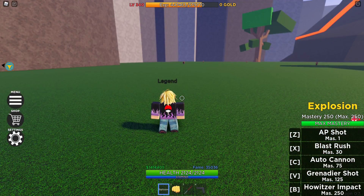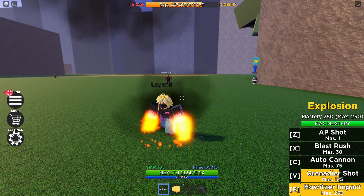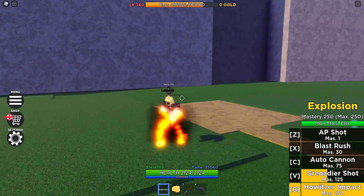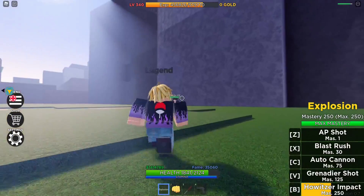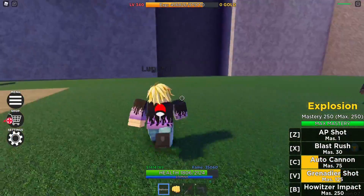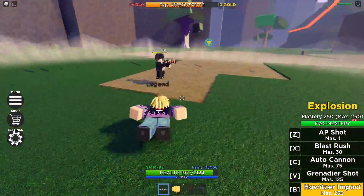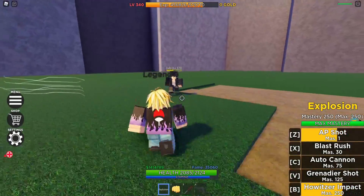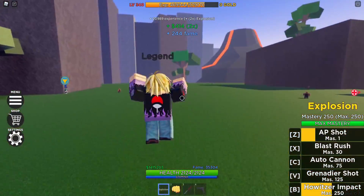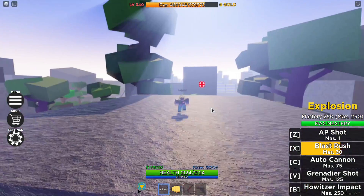The last move you get with this is at Mastery 250. This is called Howitzer Impact. That did some okay damage. For the Grenadier Shot, I'm not really sure how I'm supposed to aim it because it kind of drips off to the side. But Howitzer Impact is really nice to use. Bakugou's Quirk is pretty dope, and the travel is very accurate to what it's like in the show.